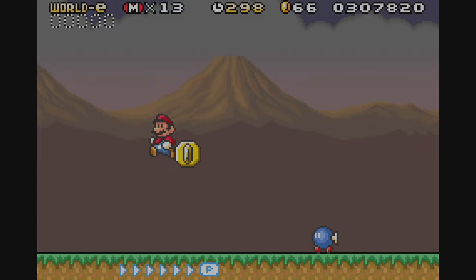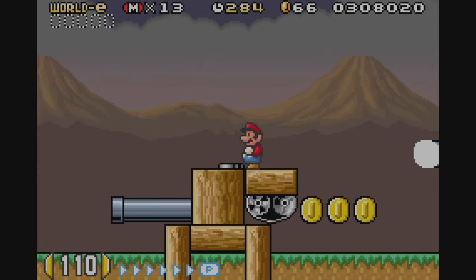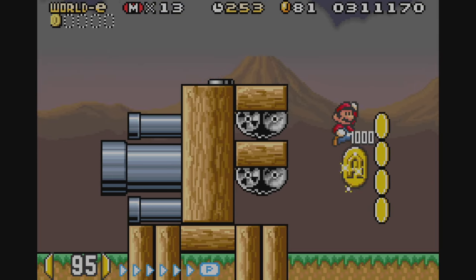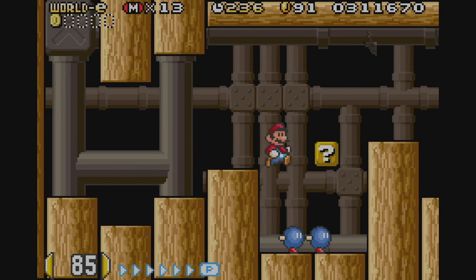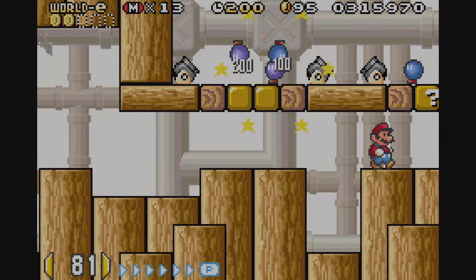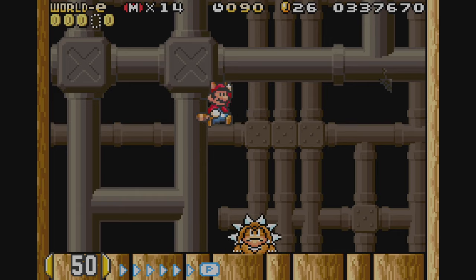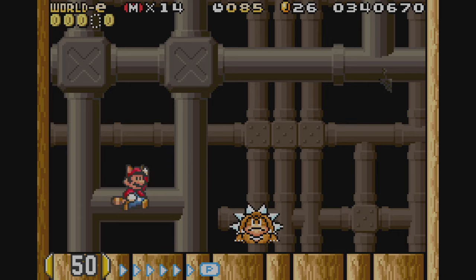On to Stage 10, Bombarded by Bob-ombs. This stage is very similar to some of the final stages of Super Mario Bros. 3, where it's an auto-scroller and you have to platform over enemy tank-like structures. In the second half of the stage, you head indoors into another auto-scrolling section where you have to deal with Bob-ombs and cannons shooting at you. Then you fight Boom Boom as normal, which is pretty standard with these kinds of stages.